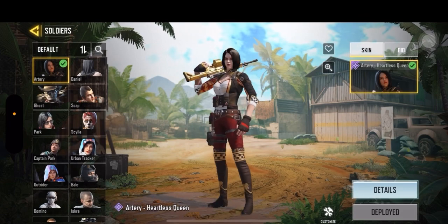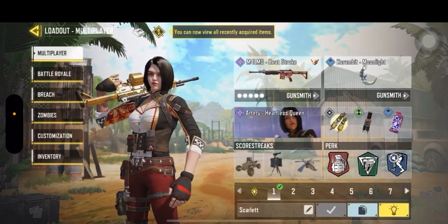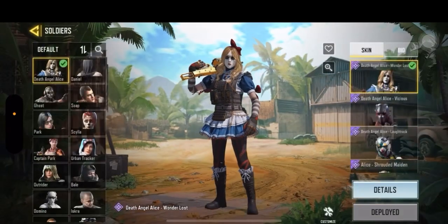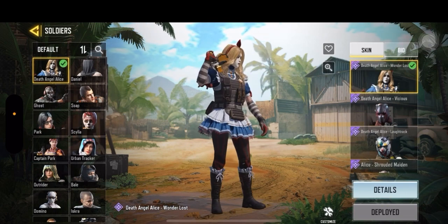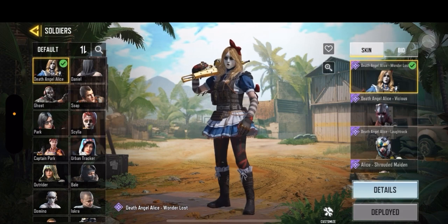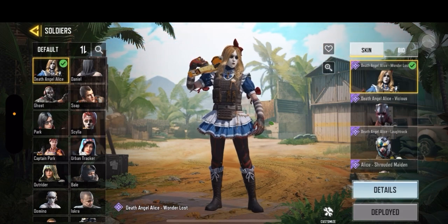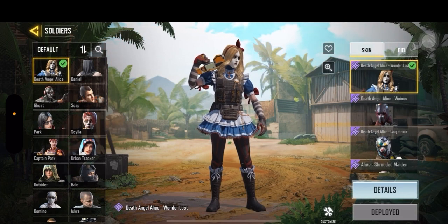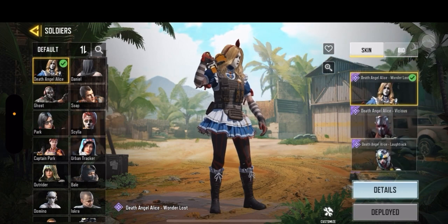On my loadout 2, I have Death Angel Alice on the last. I bought this in the battle pass because I thought this was a really cool doll character. I loved her pretty sailor moon dress too. This was the prettiest one out of all the Death Angel characters, I think.